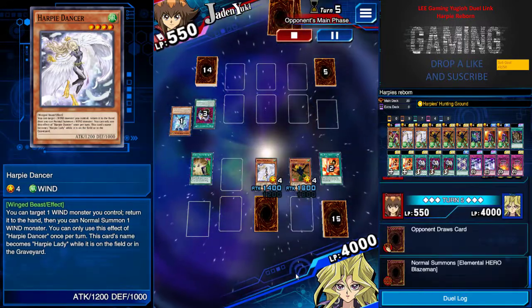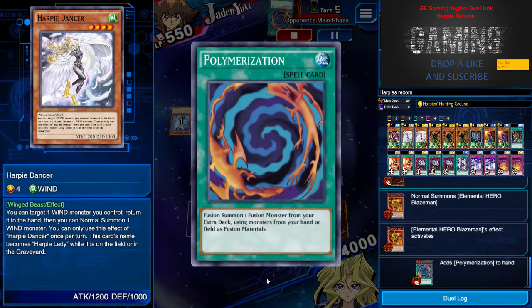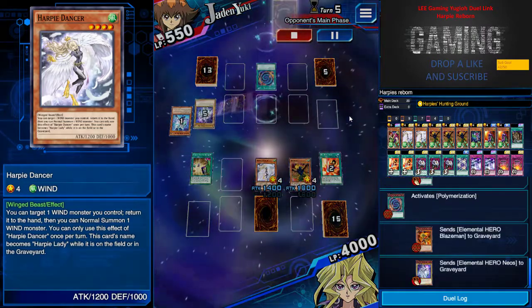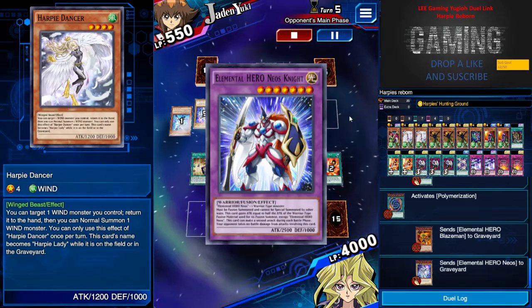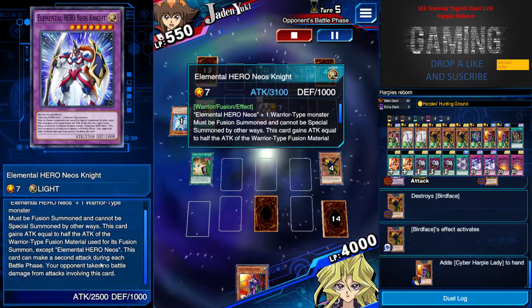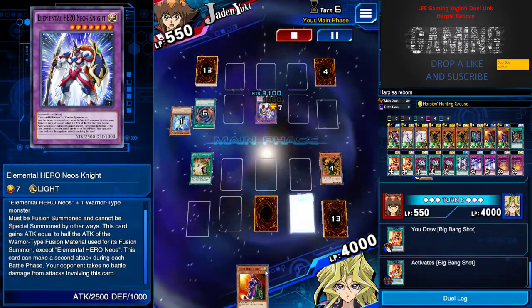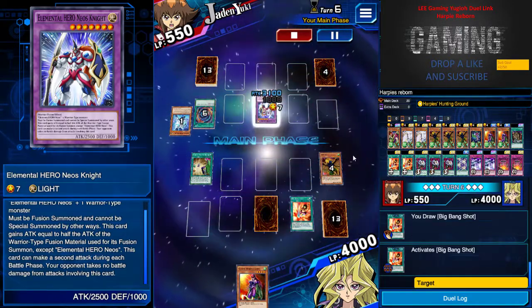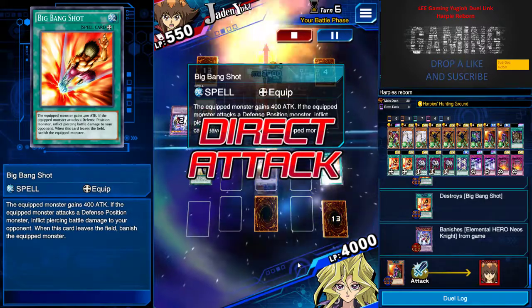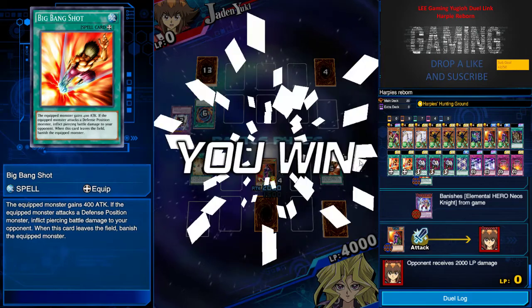The field is clear for me to have some interaction. Next, he uses Polymerization to bring out his fusion monster. At first I was kind of worried — they had 1800 attack — but there's no effect so I don't care. I just hang on a bit. I don't want to be E-Contacted because it's useless, there's no damage.